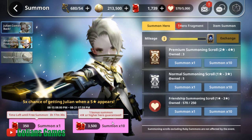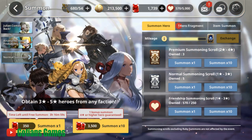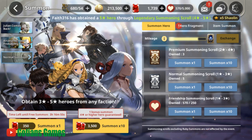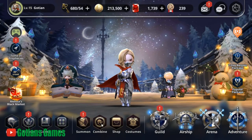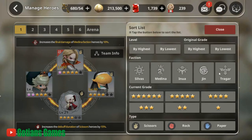When you do multi-summons, you get 10 summons plus 1 bonus summon, and a 4-star or higher is guaranteed. There are multiple banners — one features Julian with a 5x chance of getting him when a 5-star appears, and another features Arcana with a similar 5x rate. You can also do a normal summon for 3- to 5-star heroes from any faction. There are 5 different factions in this game.